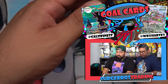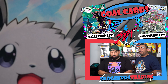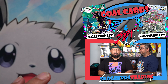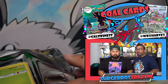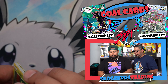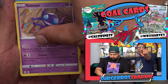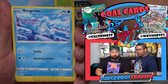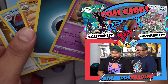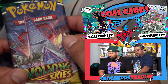From the first ETB, he got the Vaporeon full art. If you guys want that card, let us know — we'll trade it to you for an Umbreon V-MAX. Who's got one? I'll trade you a Charizard V-MAX shiny for that one. You down? Come on Cali, here we go.